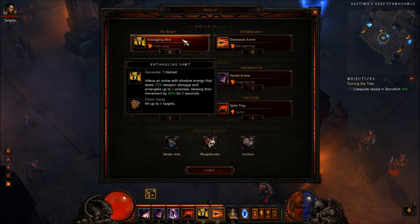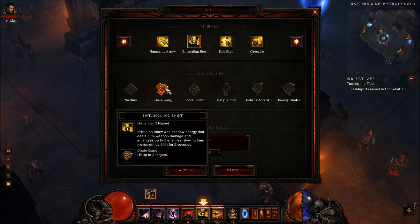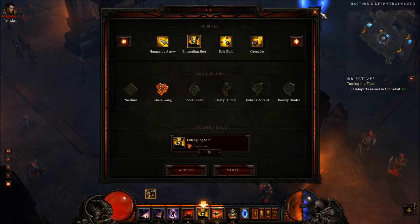So let's start with Entangling Shots. I use Chain Gang, which you unlock at level 9, so you can use this right from the get go. Chain Gang hits up to 4 targets, which is great for slowing down multiple targets and keeping them away from you.